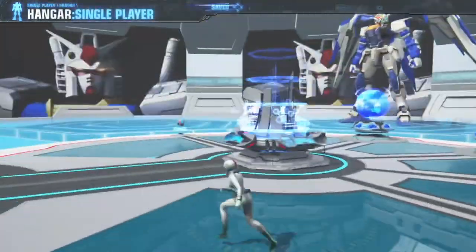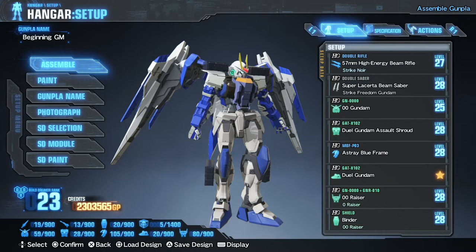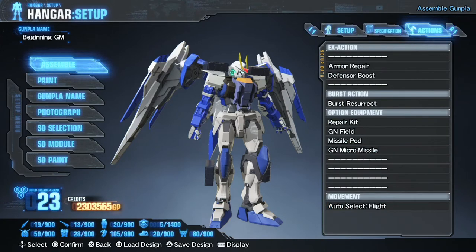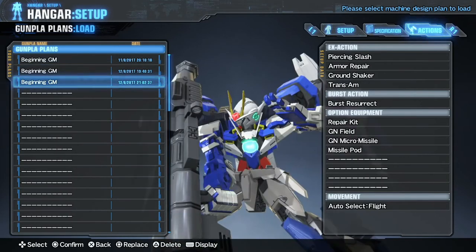Coming out of that menu, you've got the main part of the game: the setup hanger. Looking at the top right first, you've got your setup which shows all the current parts you're using on your model. Specification is your Diablo-style stat sheet so you can do a bit of min-maxing. R1 brings you to actions, which are your equipped special moves and optional equipment. On this screen you can also load and save designs — press square to load a design. The game is clever enough that if you've saved a build using a particular part, it won't let you accidentally sell it.